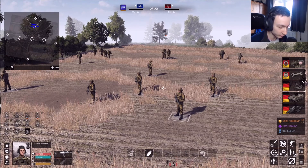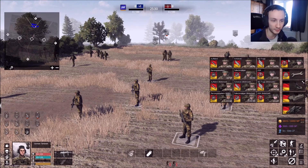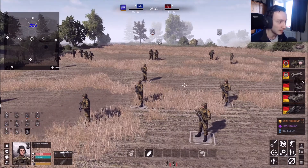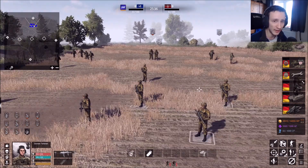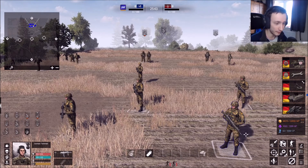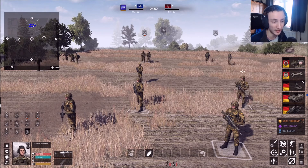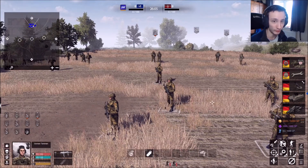Moving on to the proper infantry — the Schützen troops. I'm sure a lot of you will correct me on the pronunciation in the comments below. These are very good starting infantry; I'd highly recommend them. They've got decent firepower and decent armor, and they're very good starting infantry if you just want to get into battle. They're reasonably cheap at only 150 points. The troops below them are basically useless — you're better off getting the Schützen because they're better in every way, and there's more of them too.